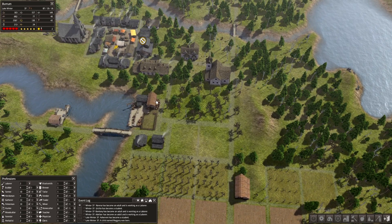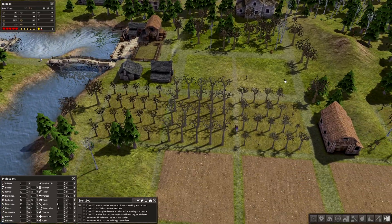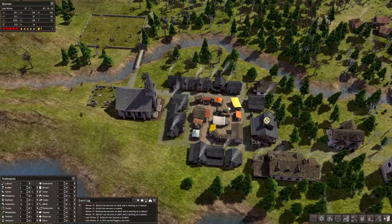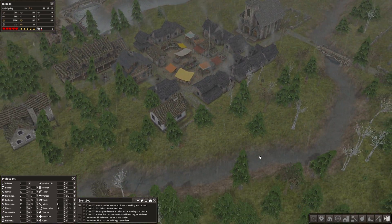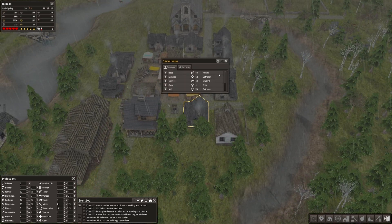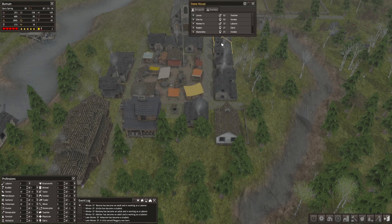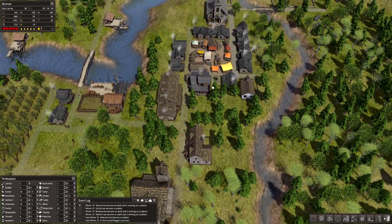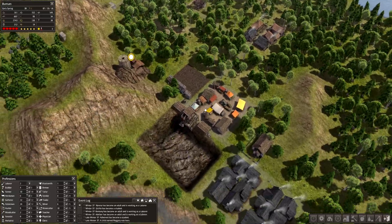I think it's fine to first max out the jobs we have here, and then over here either a few more orchards or some crop fields. How is the road getting along? Well, it's not getting there. So over here we have a hunter and a gatherer — one more gatherer. They can actually live on their own.